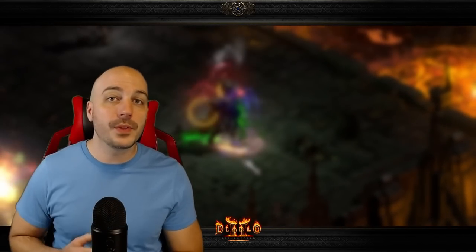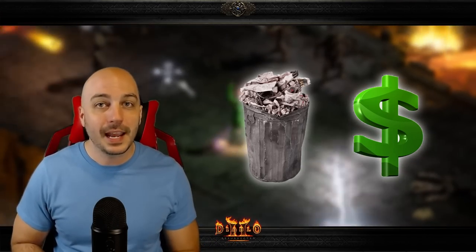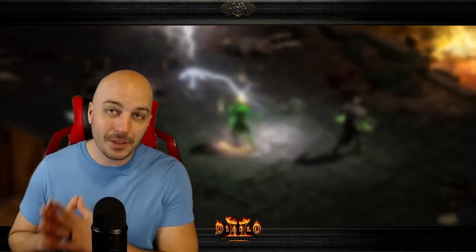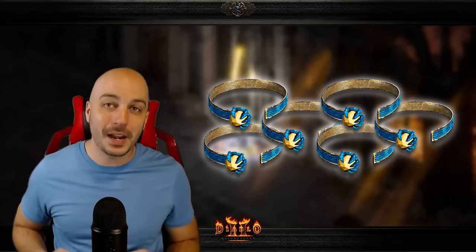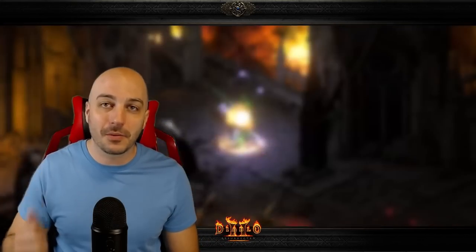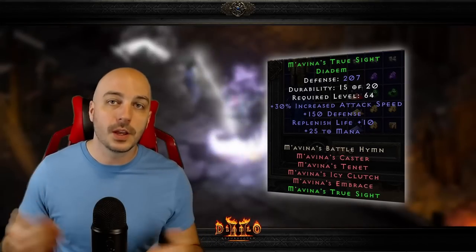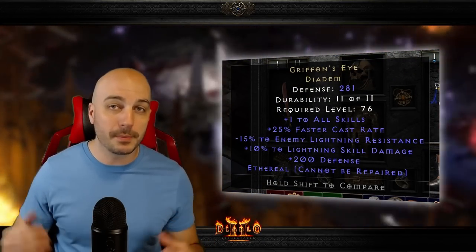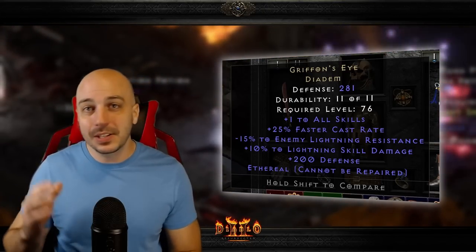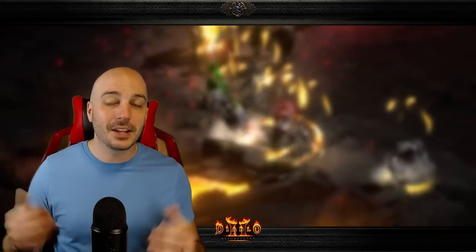The next one on the list isn't about confusion — it's that finding one of these items is astronomically awesome while the other is absolutely worthless, yet they're both incredibly rare because they share the same base item. When you're farming and you find a green diadem, it's actually the Mavina's set diadem, which is almost unused, so it has essentially no value or purpose. But the unique version — the Griffon's Eye — is incredible for lightning builds. I've only ever found one Griffon's Eye in my entire single-player life, so don't let those green diadems break your spirit.